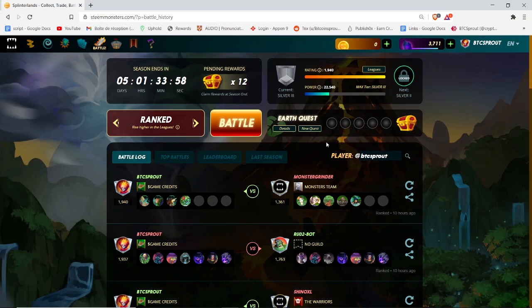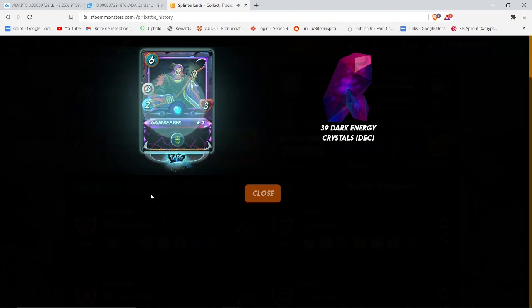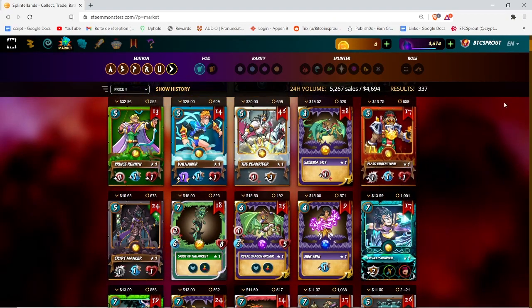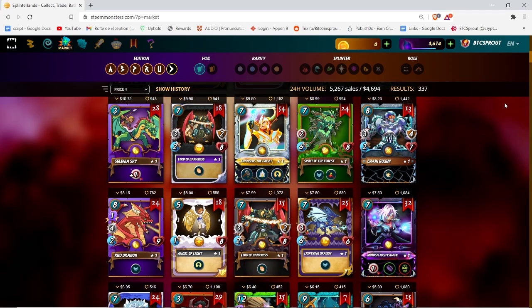The second way to earn is by completing the daily quest. Every day, each player of Splinterlands has a daily quest to achieve. If completed, the player can claim additional rewards. Here I have earned 39 DEC and an additional card. And here I have earned two additional cards. I can keep them and play with them, or I can sell them in the marketplace as well.